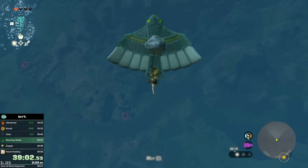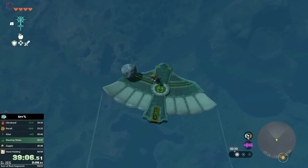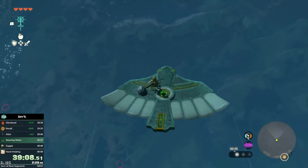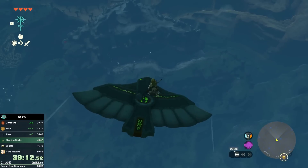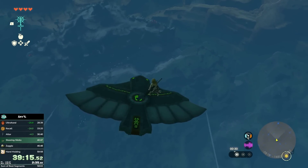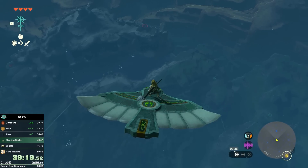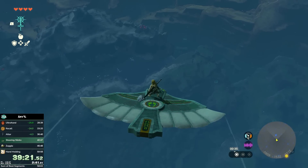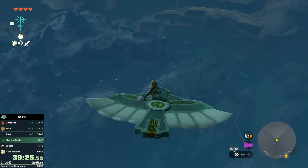I fused a rocket to my shield — this will be super clutch later. And I do another one of those backflip wing spawns. This one will take me towards the Digdogg Suspension Bridge, and this is where we're going to pick up our Steering Sticks. It'll make much more sense to explain why we are getting Steering Sticks once we actually get to the point where we use them. But for now, this is what you need to know: we're getting them. And we are not making a hoverbike — that's all I can say. Some of you may already know where this is going.